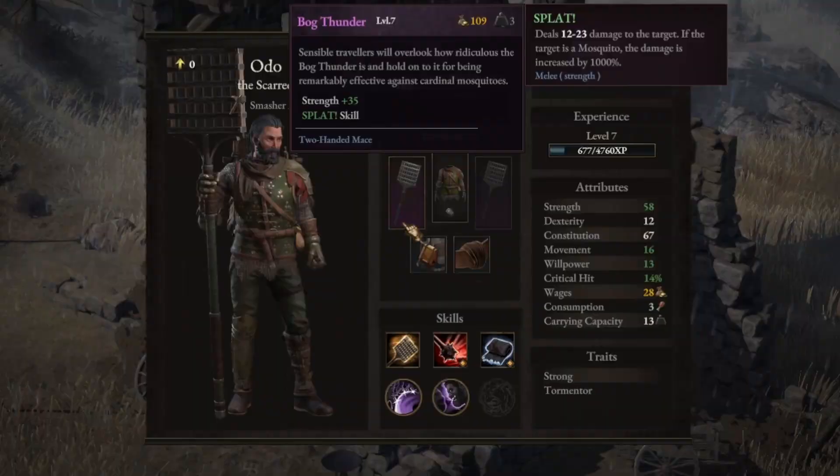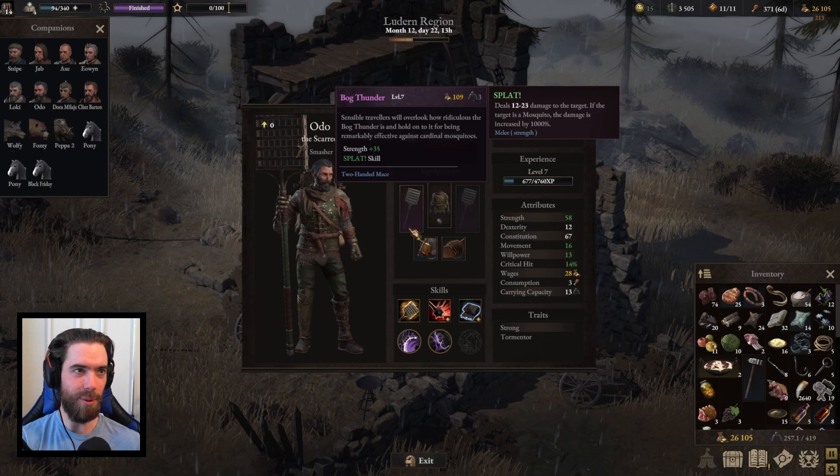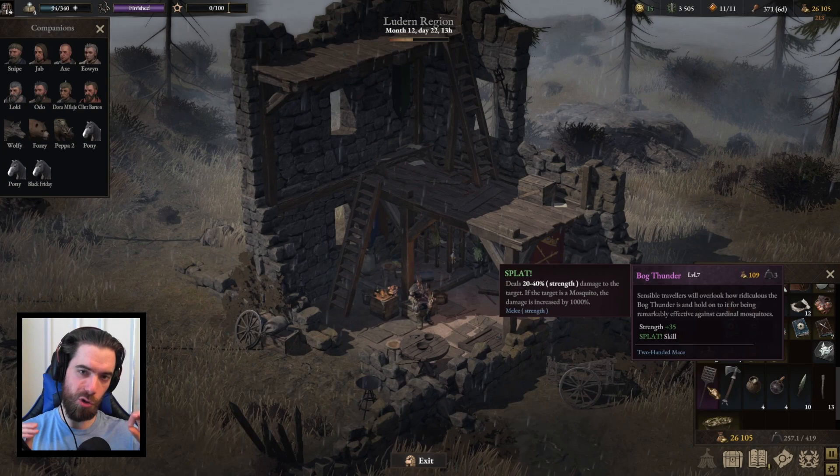The Bog Thunder might be my favorite legendary item in the entire game. Sensible travelers will overlook how ridiculous it is and hold onto it for being remarkably effective against Cardinal Mosquitoes. You gain the Splat Skill — deals 12 to 23 damage to the target, and if the target is a mosquito, damage is increased by 1,000%. Its damage ratio is only 20 to 40% of your strength, so it is absolute garbage against anything but mosquitoes.